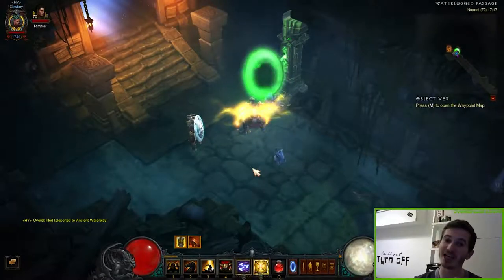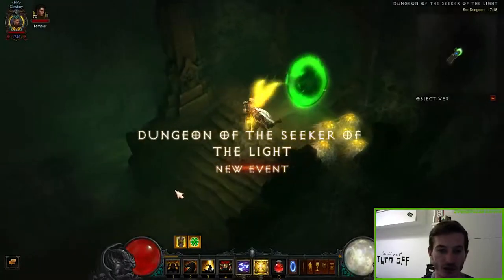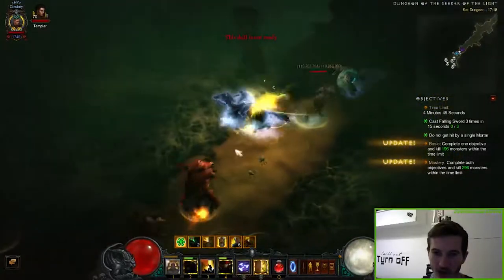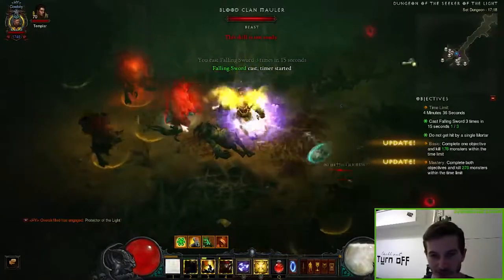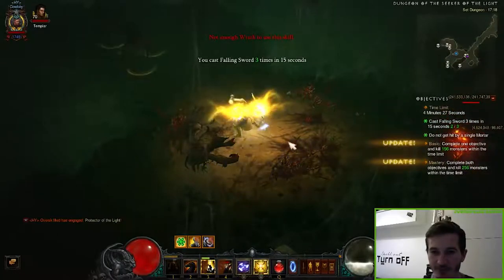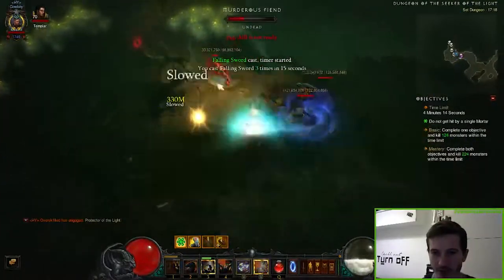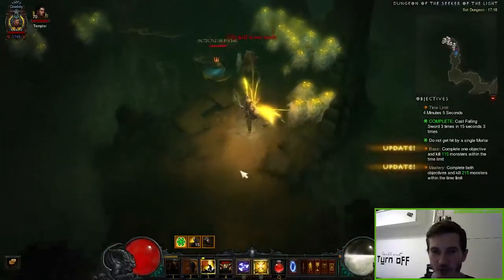So when you have prepared everything — all the items, all the abilities — we can finally start into the rift and try to master it. What you want to do is press Falling Sword two times so we can just wait for the cooldown. In the meantime, kill all the other monsters with Blast Hammer. When we go to the next group we can press it — always press Falling Sword onto Elites. We have casted Falling Sword and we can easily cast it again and we fulfilled our first task very, very easily.